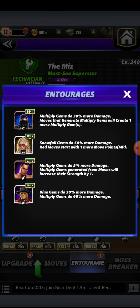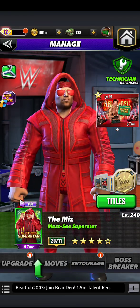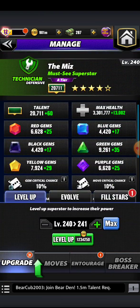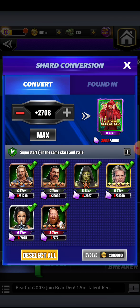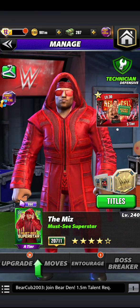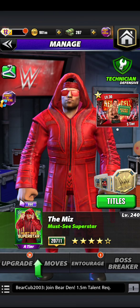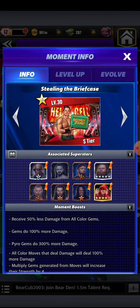Last and certainly not least, we have the ring general — decomposed and all — zombie Gunther. Blue gems do 30% more damage, but we are here for that 60% more multiply gem damage. Now understand, Miz is sitting at five-star gold — that is where he's going to sit because unfortunately I do not have enough shards to take him to six-star by now. We got the tokens, we got the TP. He does have an ultimate strap, which is stun immunity — that's a caveat within itself.